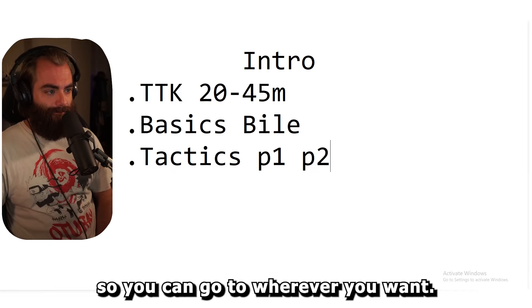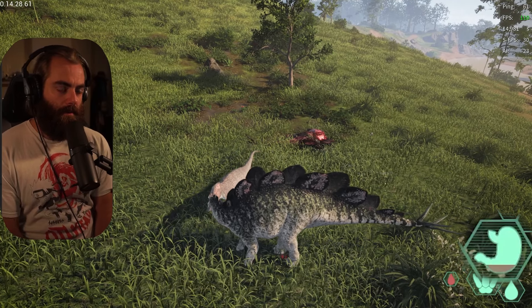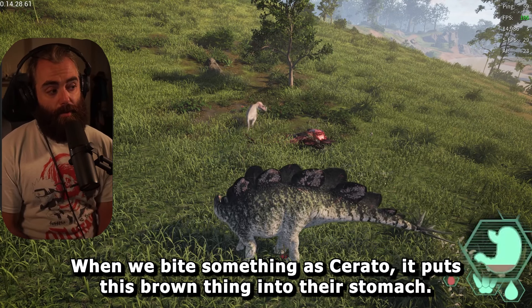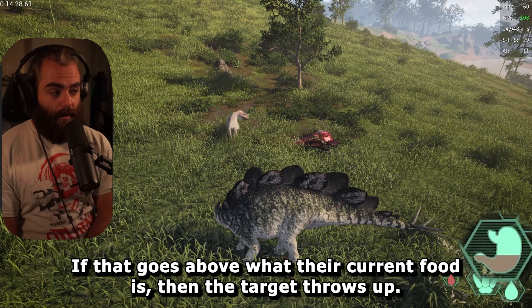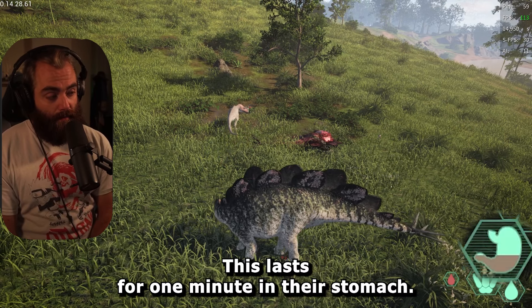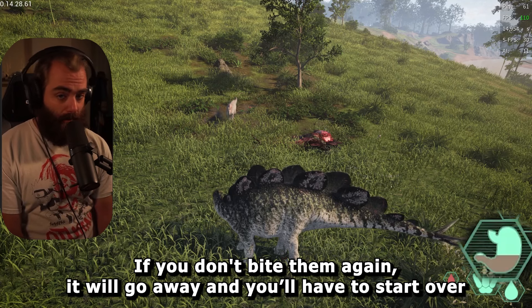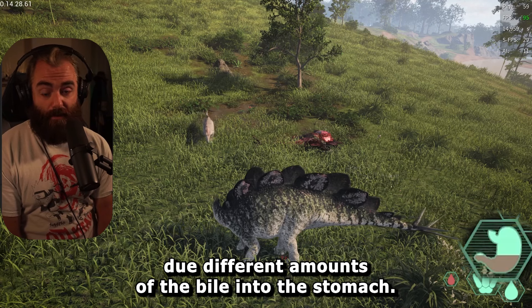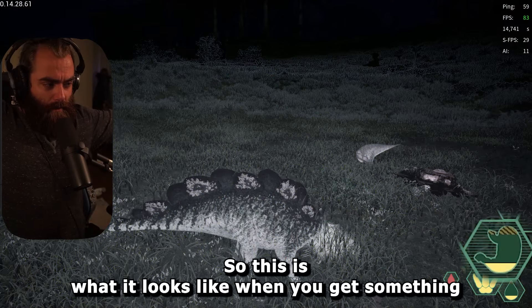How do we get something to throw up? This is phase one — our initial puke. When we bite something as Cerato, it puts a brown indicator into their stomach. If that goes above their current food level, the target throws up. This lasts for one minute in their stomach; if you don't bite them again it will go away and you'll have to start over. You can see the different levels of attacks do different amounts of bile into the stomach.